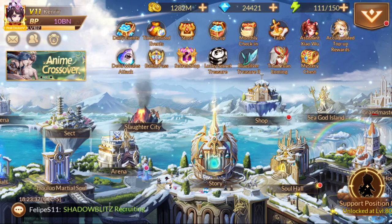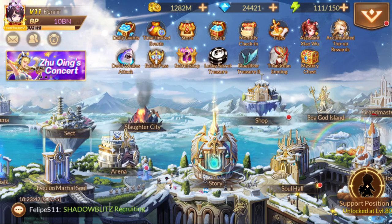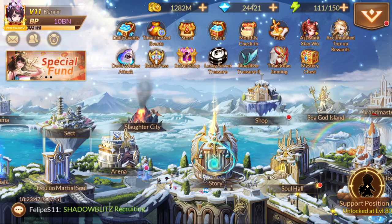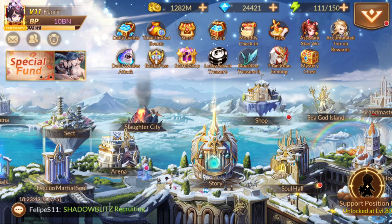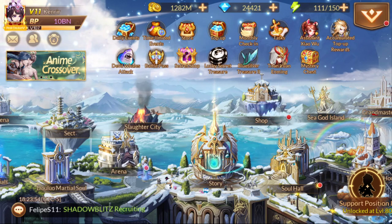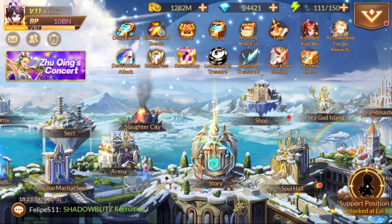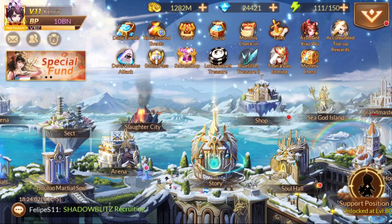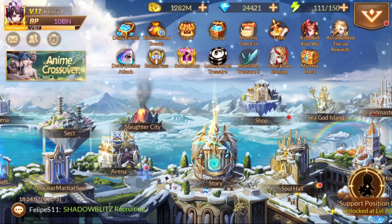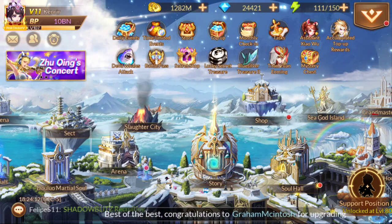We've been waiting for him — he's our tank. We've been waiting for him for quite some time. As you know, we've been getting mostly attack characters from the Triple S faction. So we finally got the healers, Ling Ling, and now we've finally got our tank. This is the only tank that's going to be introduced in the Triple S faction. So if you need a new tank and you don't have Angel Wren, who is currently the best tank, Ming will unseat her as the best tank.